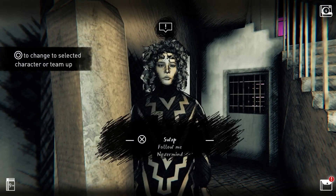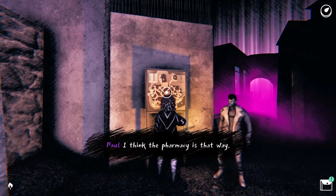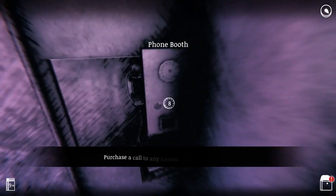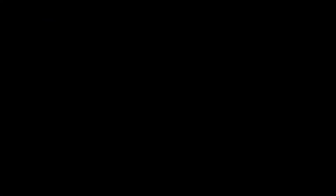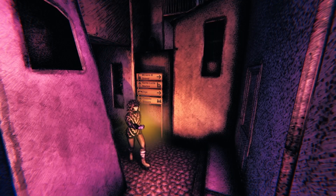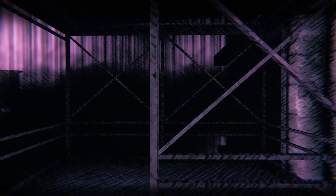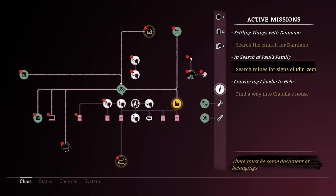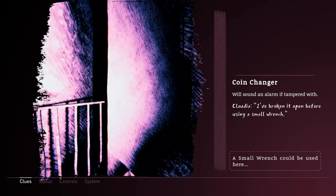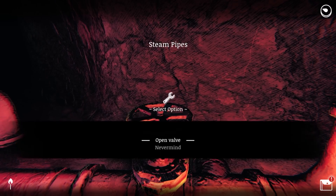Each character has unique tools and abilities to help you explore hidden areas and survive. There are no markers or virtual compasses in Saturnalia. As you learn your way around the village of Gravoy, you'll orient yourself with signs and local landmarks. Change your character or team up for more flexibility, even ask your companion to guide you somewhere with the in-game maps. Use phone booths to continue on from a different location or ask a teammate to meet up.